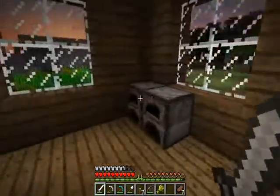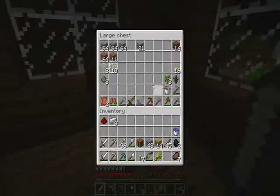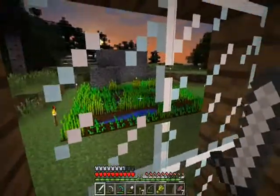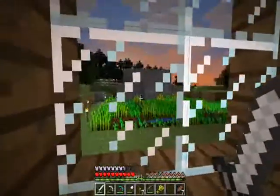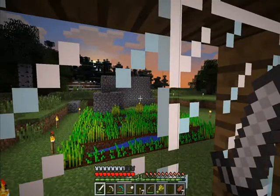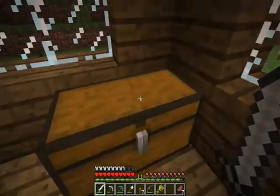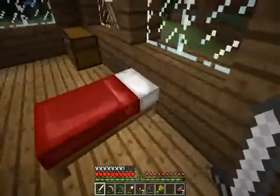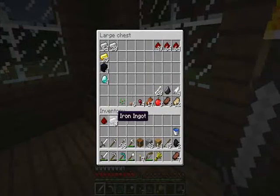Welcome back to another episode of Let's Play Minecraft, RJ and Nick here. The last episode I did was showing you how to make a wheat farm as well as a chicken farm. Unfortunately, out of the 9 chicken eggs that I had, not one of them hatched into a chicken, which kind of kills the wheat farm. So what I'm going to do is throw my stuff in a chest and go exploring.